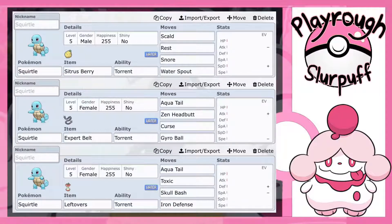This next set — we have the Expert Belt item. If you don't know what Expert Belt does, it means any super effective move gets a 20% increase in power. I went with Aqua Tail: 90 base power, Water type Physical move, 90% accurate. Then I went with Zen Headbutt — it's a Psychic type move, 80 base power, Physical attack, 100% accurate, and has a 10% chance to flinch. Though when you're slower, you typically don't get that flinch chance.